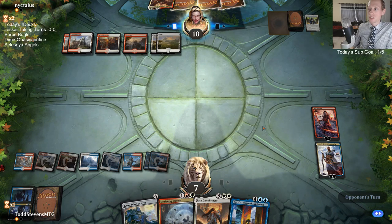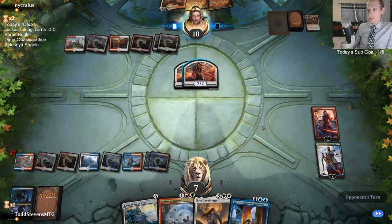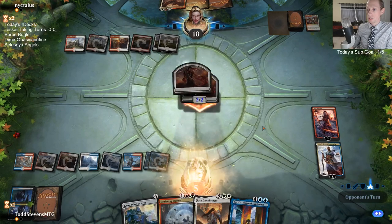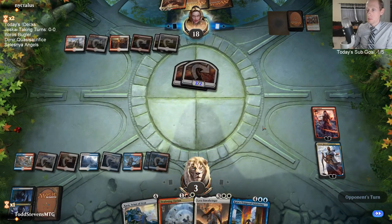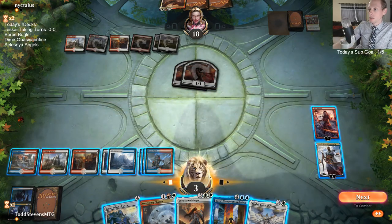The opponent really should have just attacked Teferi and Conclave Tribunal'd our Jaya. Now if they have a two-drop plus Heroic Reinforcements, they could have killed us. So we weren't out of the woods yet. But they did not have that, so I think we're out of the woods now - I think we're good.